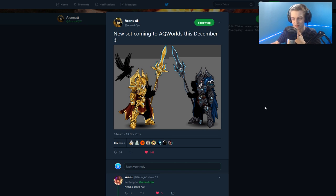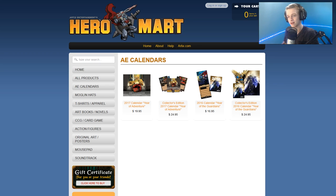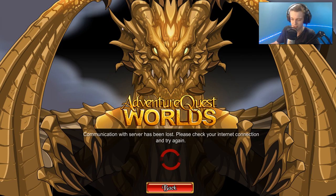If you want to know what the December upgrade package is, it's a really badass-looking upgrade package — god damn, rip money. Also, someone mentioned that calendar pre-orders for the 2018 calendar will be going up on Hero Mart, which is interesting. I'll let you guys know if that's available in tomorrow night's stream, so check in for that. We will be streaming the new update tomorrow.